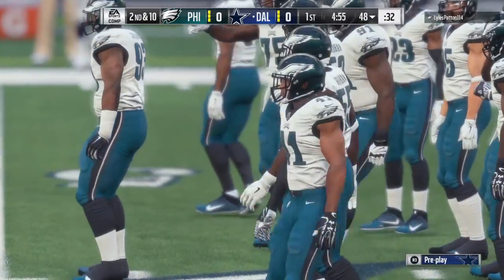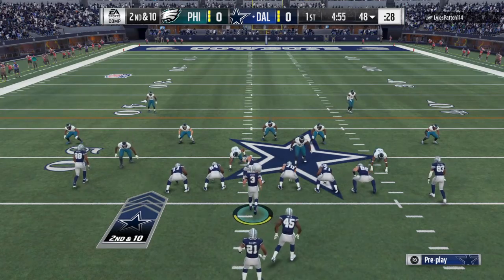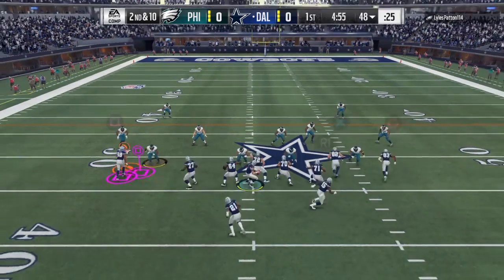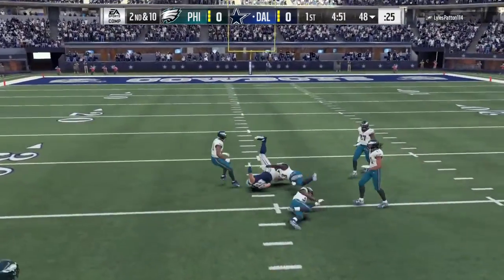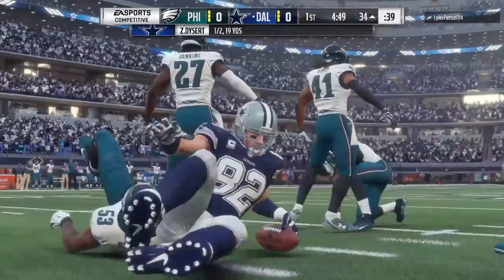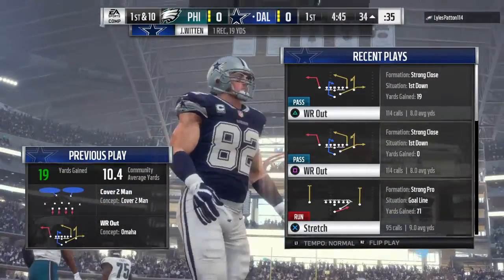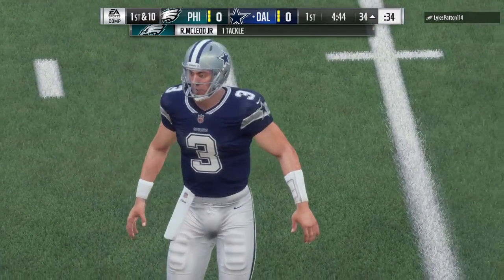And on second and ten, he drops back to throw and hits Jason Witten to move the chains. He gets inside the 35-yard line and the play goes for 19 yards, giving him a new set of downs.